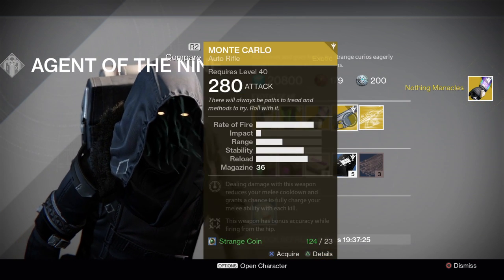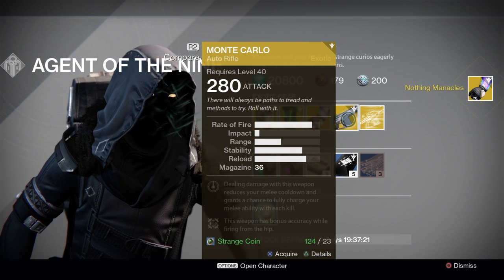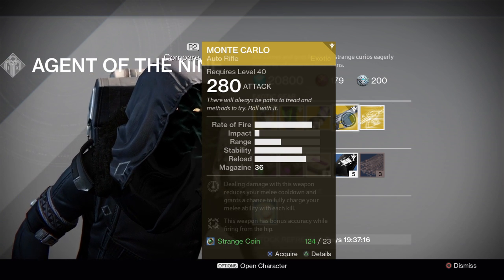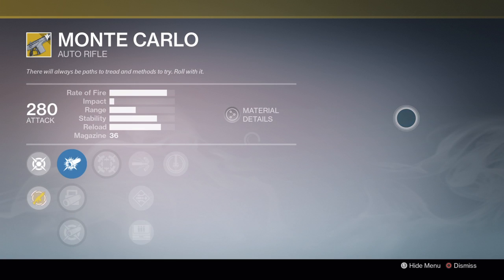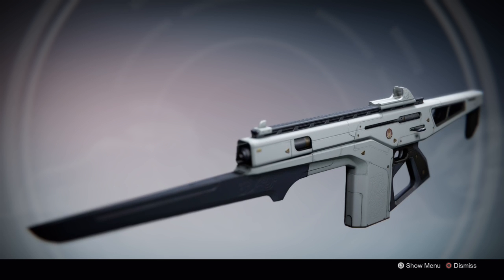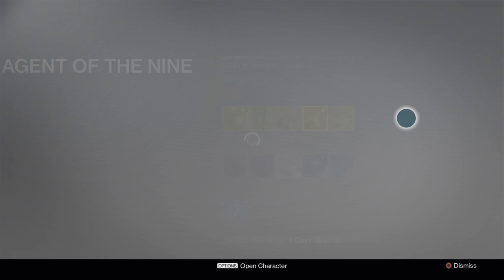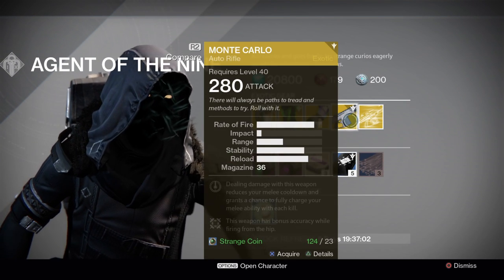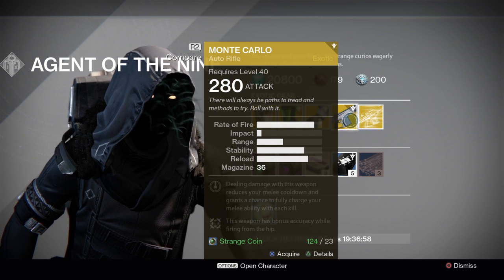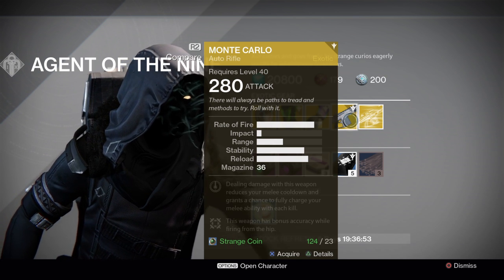The weapon he's selling — no engram for year-two weapons — it is the Monte Carlo, pretty cool auto rifle. They have done some changes with the December patch, so if you're wanting to grab the auto rifle, it's one to get your hands on. You'd have to grab it and see what you like, but it is one of the better looking weapons out there.